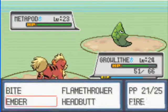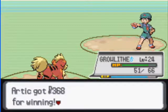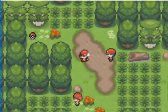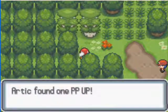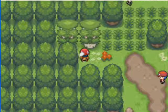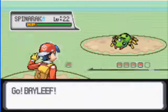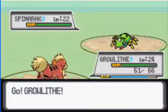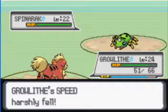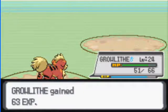I'll keep using Ember on this trainer's Pokemon. And there's another item over here — a PP Up. Nice. I've only had to use one of those once in my Pokemon career. Anyway, that's another Spinarak, which is now defeated.